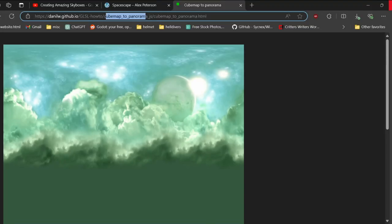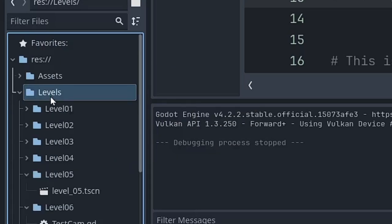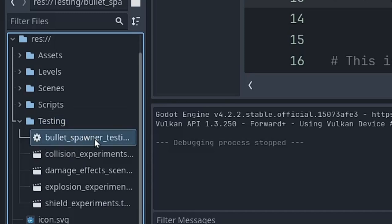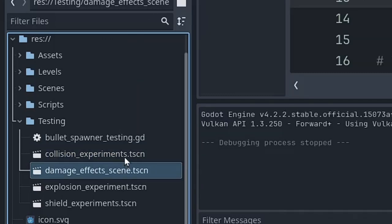Going back to Godot — that's all kept in the assets folder. The Levels folder is just where I'm organizing these levels — they're kind of misnamed; they're not really levels so much as proofs of concept of various aspects of the game. I also have a testing folder: just a bullet spawner to test things like, does the particle effect look good when it hits the shield? Does the shield actually die? I had a collision experiment, damage effects — those particle effects actually took a lot of time.